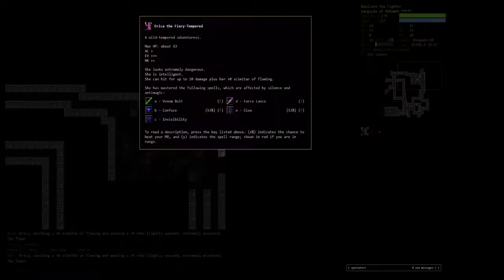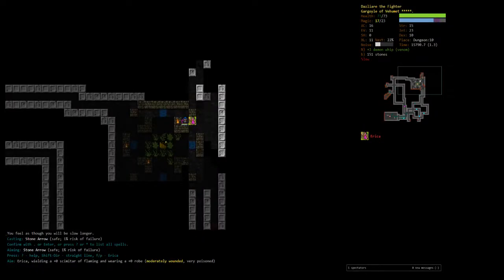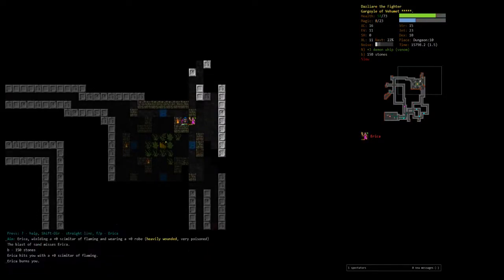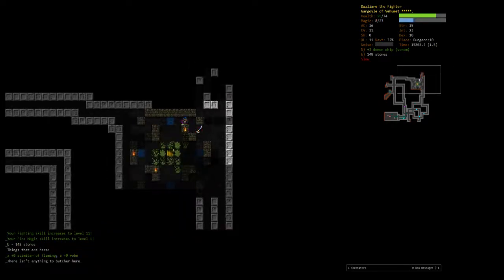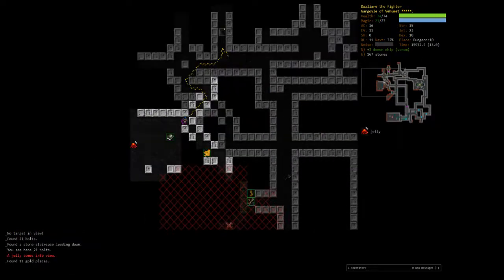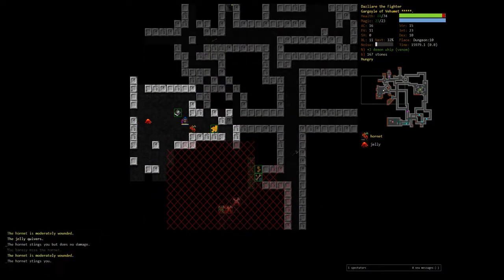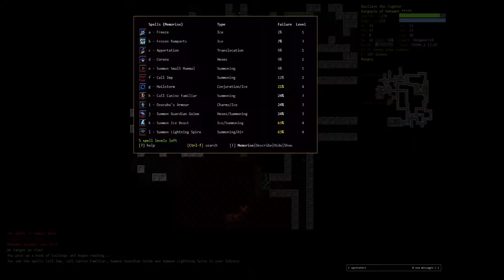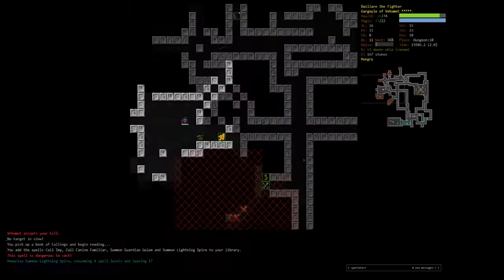53% chance confuse — okay well that didn't go so well. Found a book — Lightning Spire! I feel like every character should memorize Lightning Spire but it's kind of tedious to use.